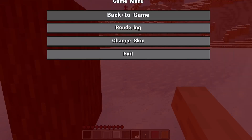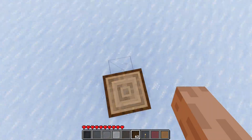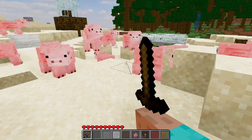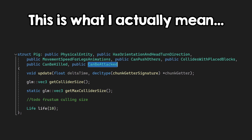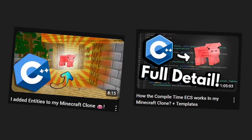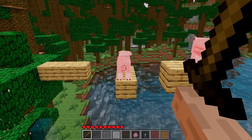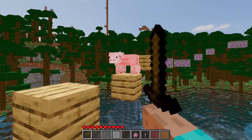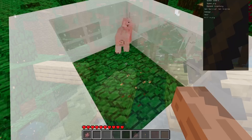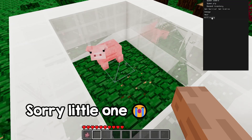Another important thing is hitting enemies. I just shoot a ray from the player, and if it intersects an enemy that can be hit, you can hit it. I used my data-oriented compile-time entity component system to do this. After a lot of work, I can finally hit entities, and the server can also notify you if an entity died so the client can animate it locally.